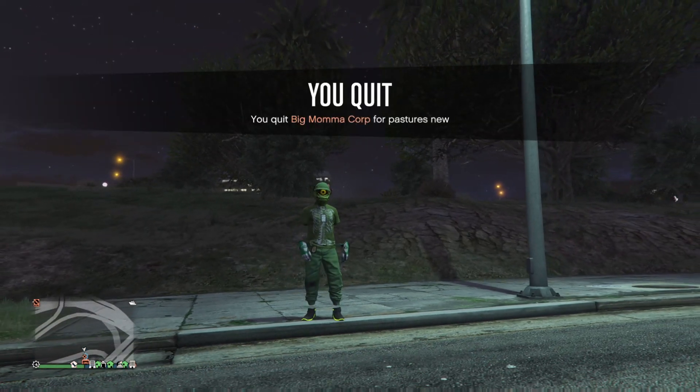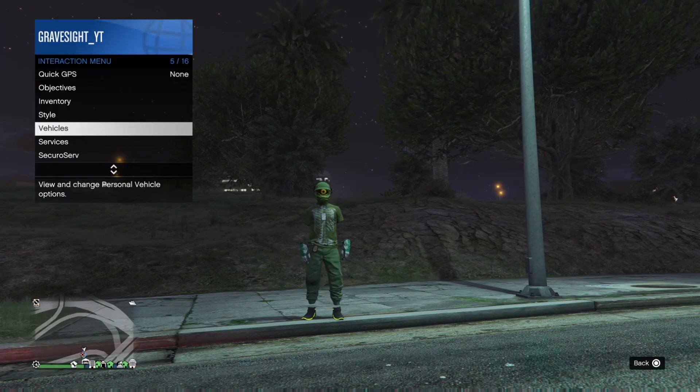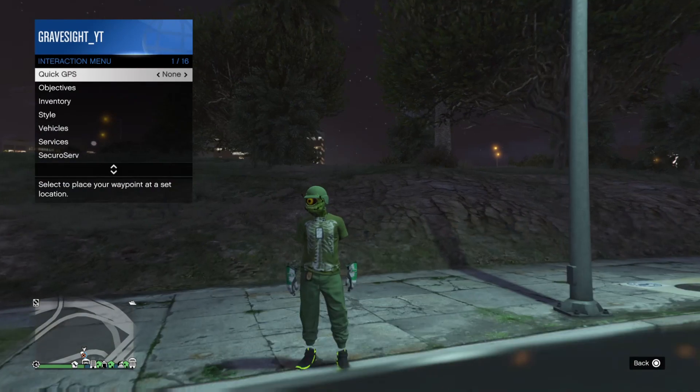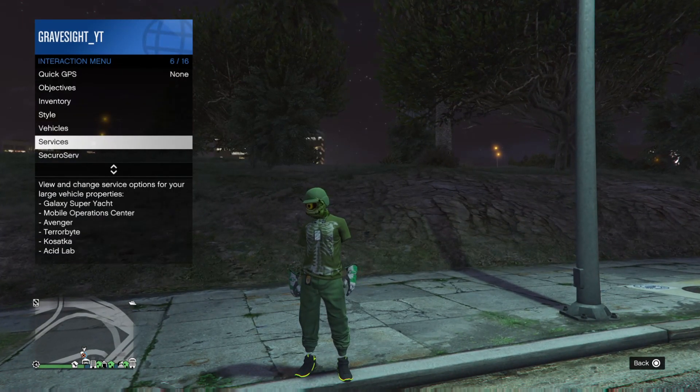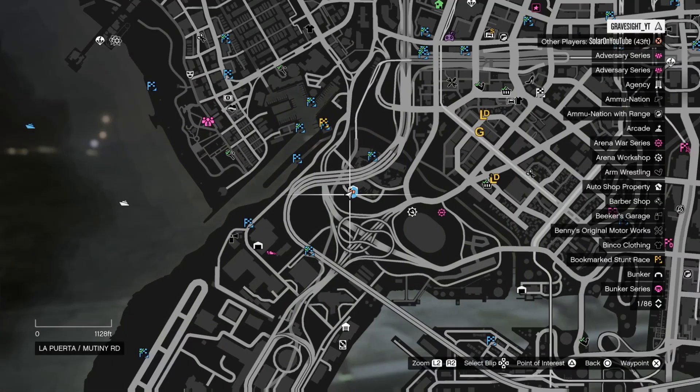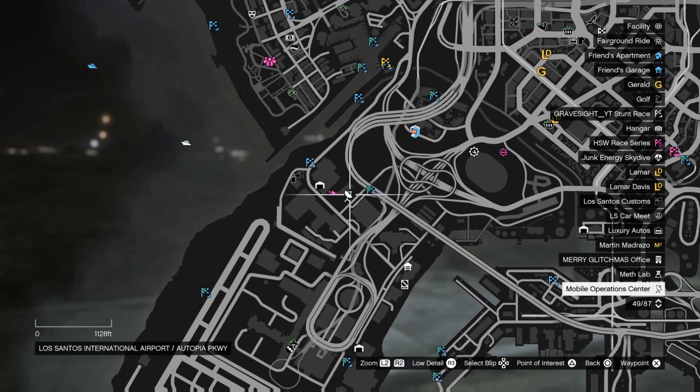Now I know that I'm glitched out, so the next step is I'm going to de-register from my friend's CEO. From here we're going to pop open our interaction menu, go into services, and request our Mobile Operation Center. Stored inside of the Mobile Operation Center, you will need bay three which is a personal vehicle storage, and we're going to go ahead and have a Fagio stored inside of the back of the MOC.